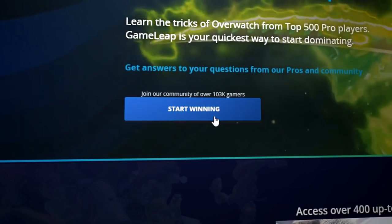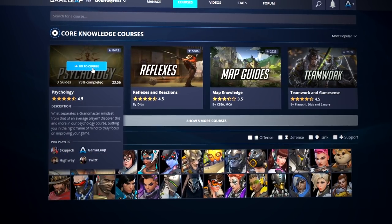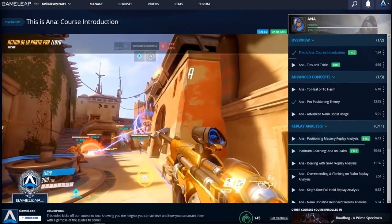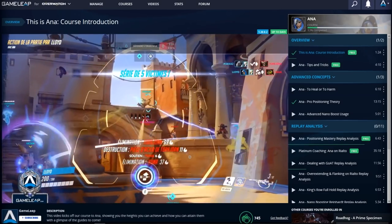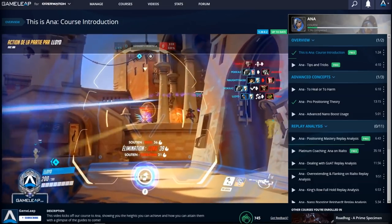Before we jump right into it, make sure to check out gameleap.com for hundreds of professional guides made by top 500 professionals tailored to make you improve fast. Click the link below for a 25% discount on a GameLeap membership today.